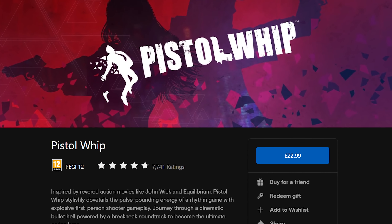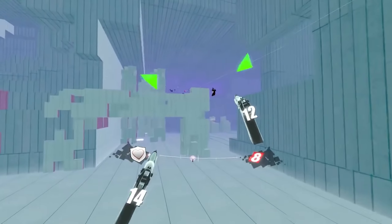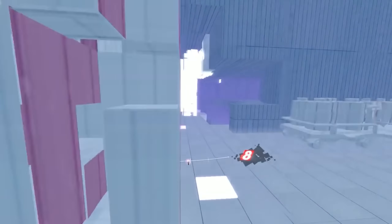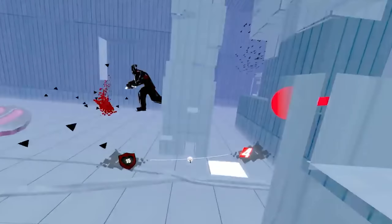Pistol Whip is another rhythm game, but one that makes you feel like John Wick. It will hurt your quads if it's the first time you're playing it, and you shoot enemies to the musical beat for maximum points. They have added tons of additional content since its release, and it's arguably more addictive than Beat Saber. Very easy to grasp — a legendary VR title.